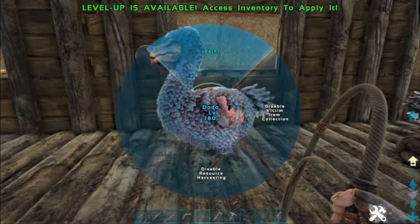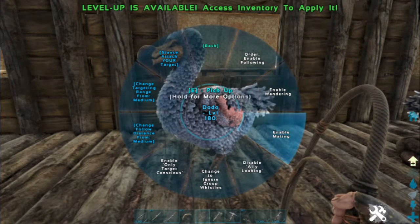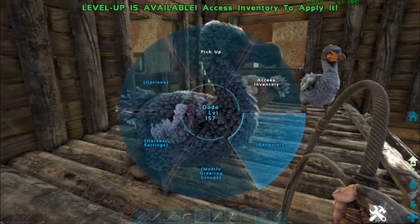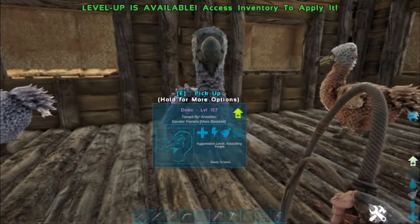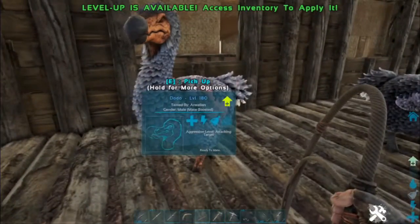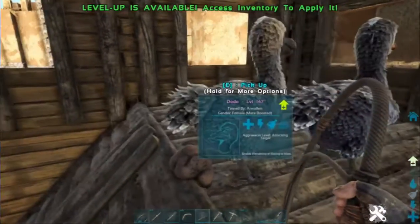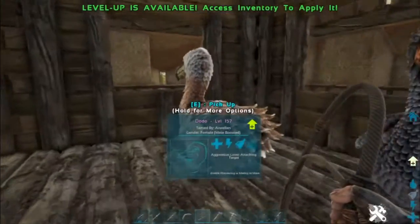There isn't much in the way of settings for these — there's no harvesting that they're really going to do. The only thing that at all matters is the Enable Mating setting. We're going to set a bunch of these to Mating Enabled and see if we can get some action going in here. They do need to be pretty close together — these two here, even though they're right on top of each other, are still a pair too far apart. Fortunately, you can always just throw the male in the direction of whatever female you want, and it looks like that one is going to be mating.